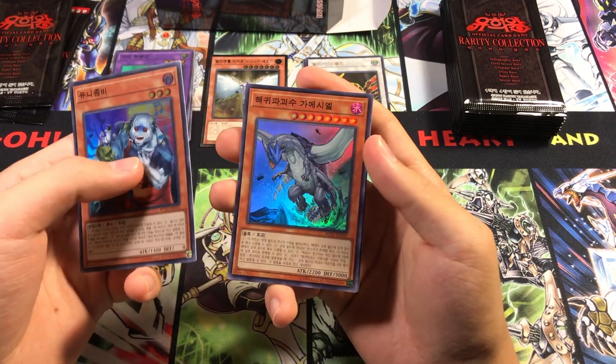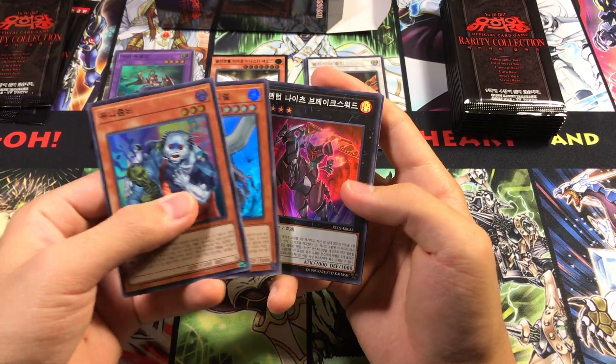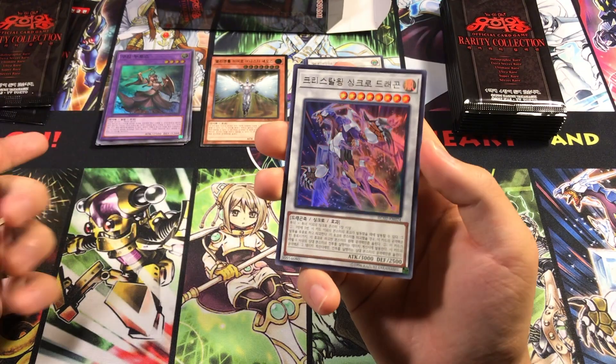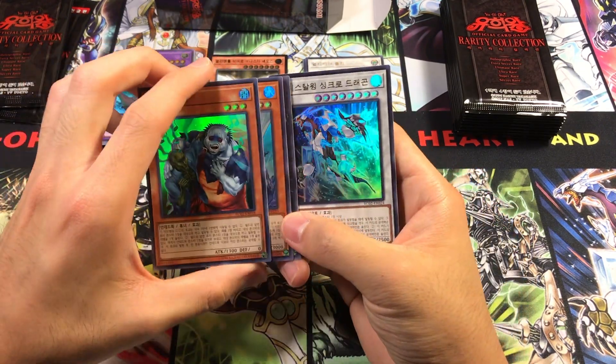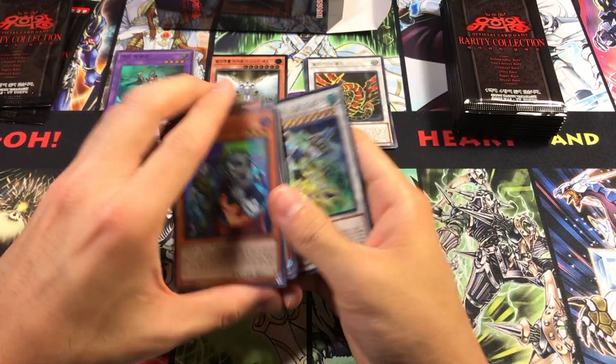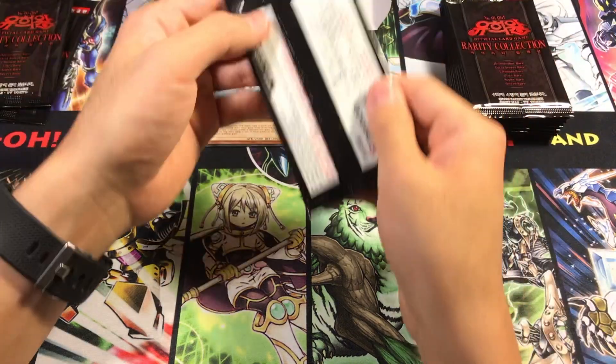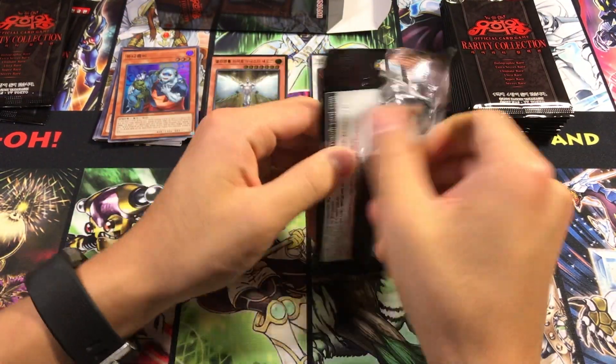Then we have another Unizombie, a Gamma Seal Super — that looks very nice. Then we got Phantom Knights of Break Sword, and Ultra Rare Crystal Wing Synchro Dragon, which is pretty nice considering we only got it as a secret in TCG. Just looking at that, it's such a vivid thing. At the end of this, I'll do a nice close-up zoom so you can look at these in closer detail.